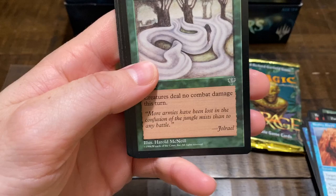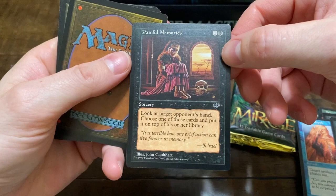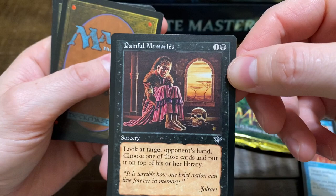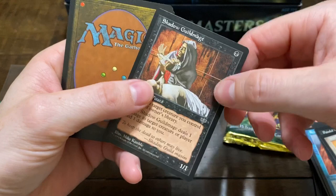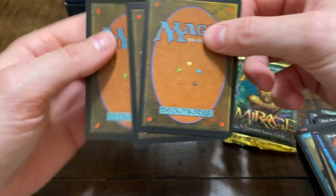One more common — Fog. And for the uncommons: Painful Memories — that's a painful memory. Afterlife — that's cool artwork too. Man, I don't think any of these are worth anything, but that's okay.